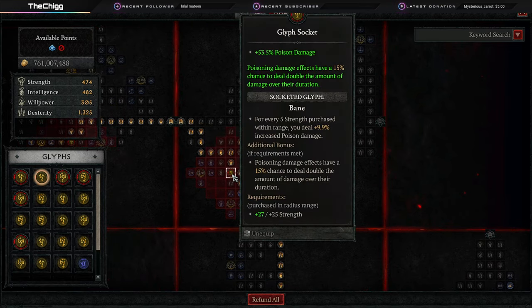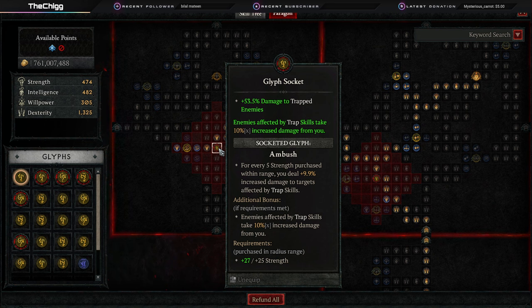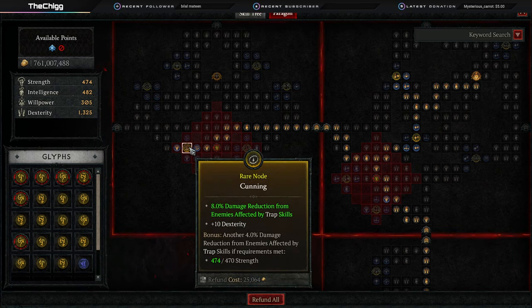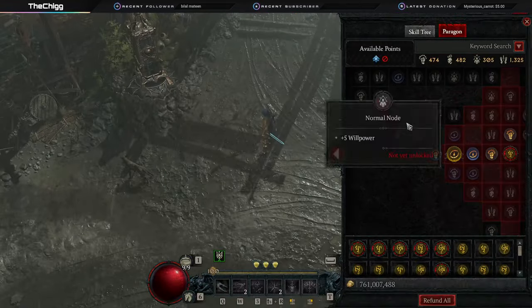We activate the Bane glyph, which increases our poison damage a flat amount and gives us a 15% chance to deal double damage over the poison's duration. When that procs, whatever you have poisoned just falls over. Last but not least, Ambush: every 5 strength gives you increased damage to targets affected by trap skills, and enemies affected by your trap skills take 10% more damage. We use Caltrops in this build — Caltrops is a trap skill — and we always use it because it substantially increases our damage. Plus you get a little damage reduction from enemies affected by trap skills.